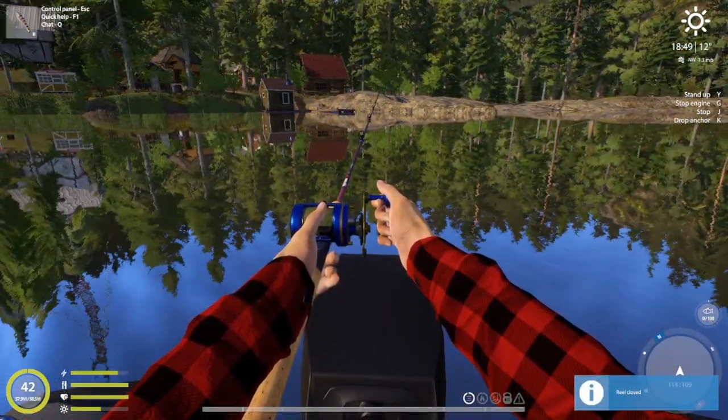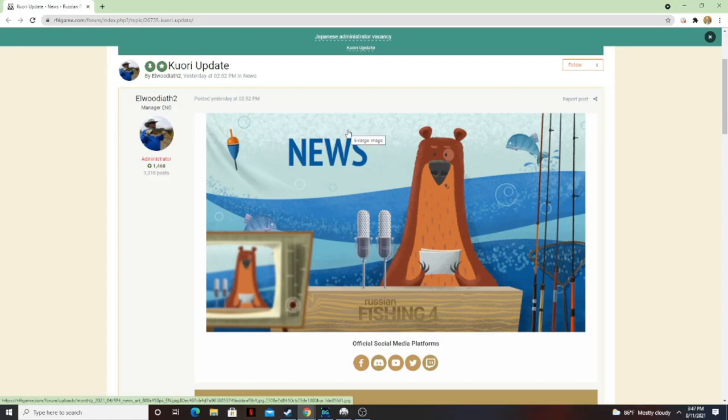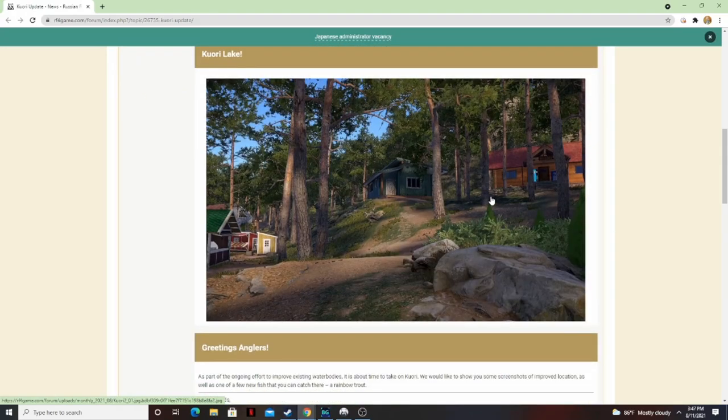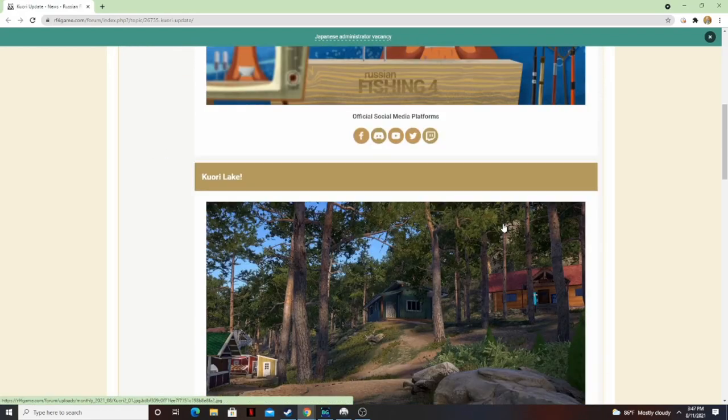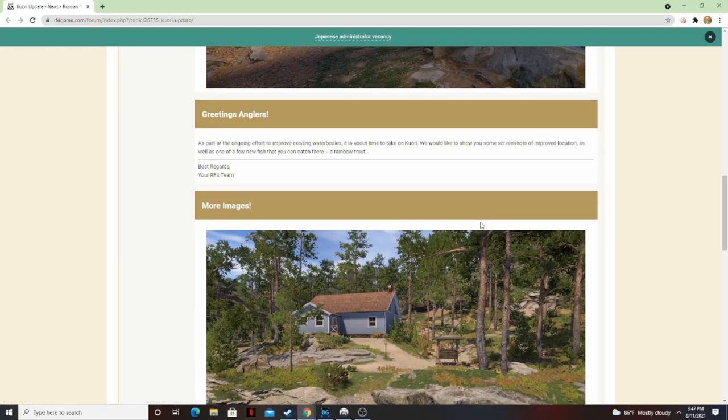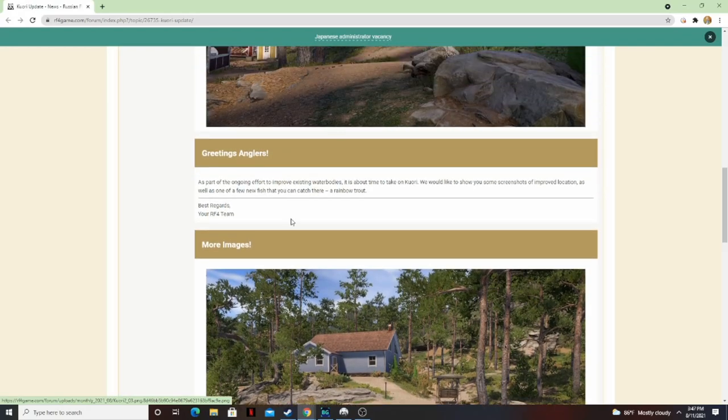So this is what it looks like - quarry update. Elwoodieth posted this earlier today and you can see from the first picture this is going to be a graphical reworking of what the stores and stuff look like, as part of the ongoing effort to improve existing water bodies. About time to take on quarry - they'd like to show you some screenshots of improved locations as well as one of the few new fish you can catch there: a rainbow trout.